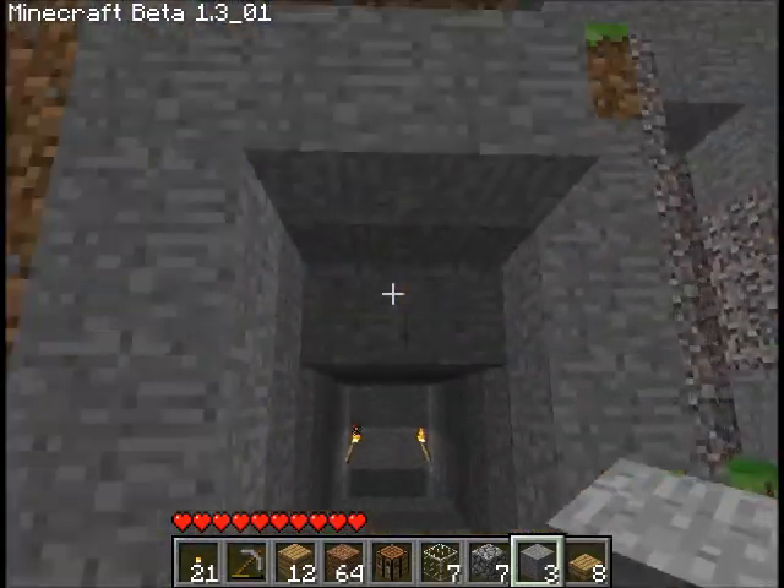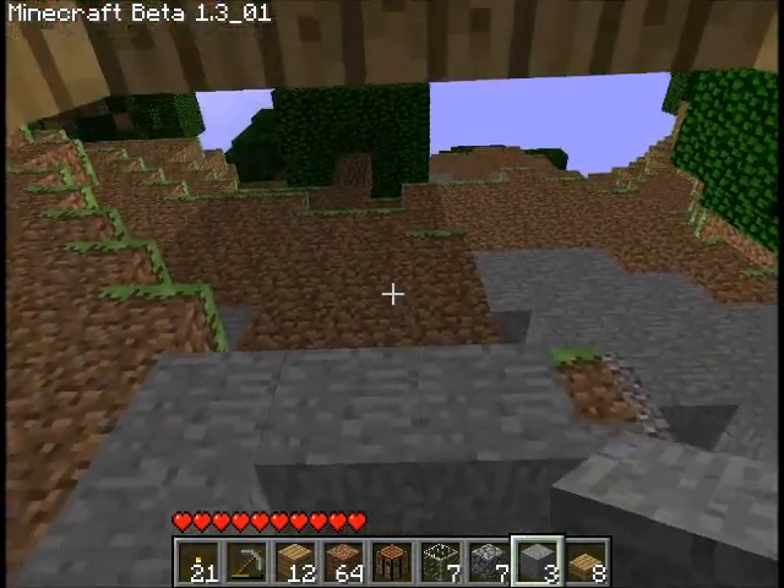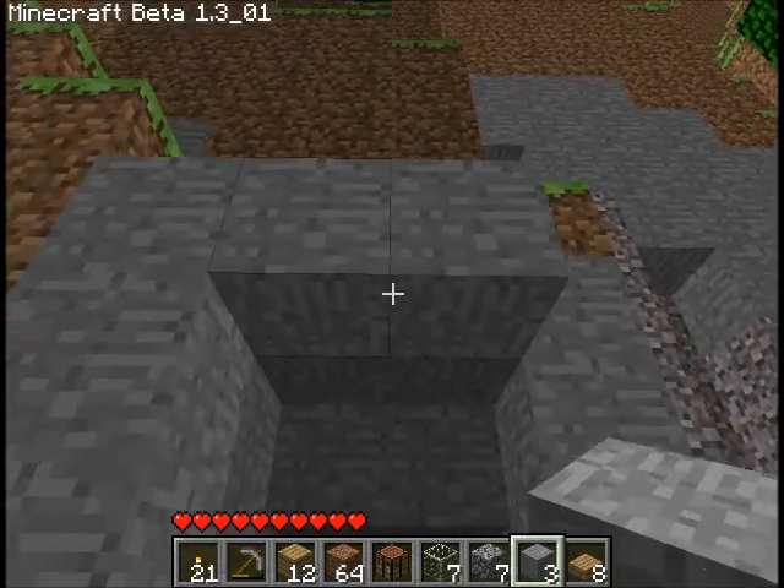Well, at least we get some flint so we can make flint and steel. There's my arrows — good stuff. There we go, looks kind of nice. What do you think?